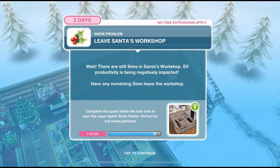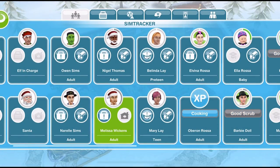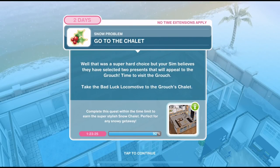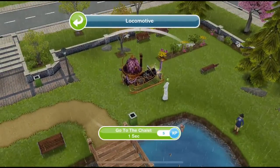Now we need to leave Santa's workshop. There are still Sims in the workshop and elf productivity is being negatively impacted. Have any remaining Sims leave the workshop — we need to go home. We've left the workshop. Now we need to go to the chalet. Your Sim believes they have selected two presents that will appeal to the grouch. Come over to the park, the locomotive is still here. Go to the chalet for one second.